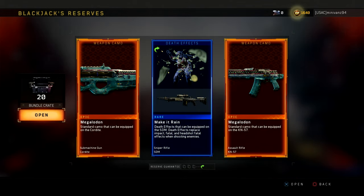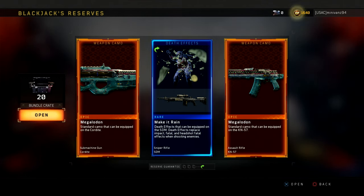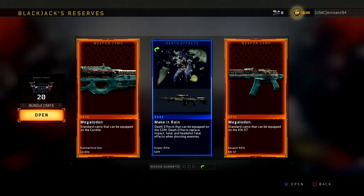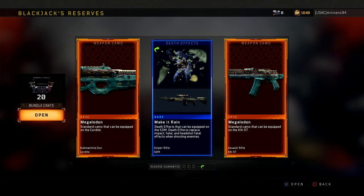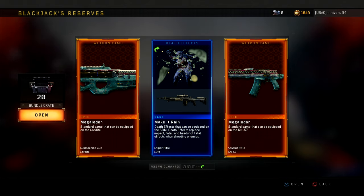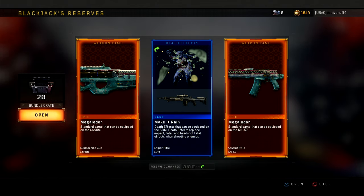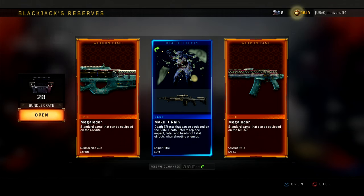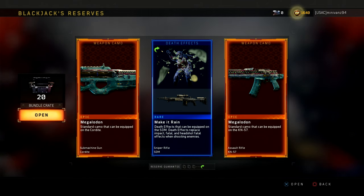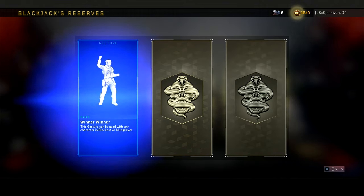I told you I had a connect. I got two Megalodons for two different guns. I wish they would fix it — technically it's different classes, so if I had the Cordite and the MX9 I would be even more upset. I'm still upset that it can happen, but they just need to do it based off a gun category — SMG, Assault Rifle — but that's alright.